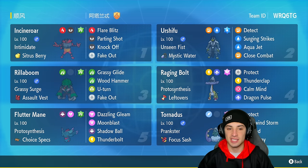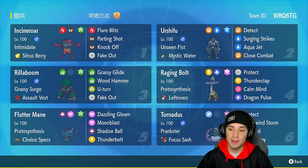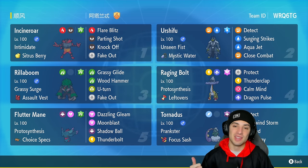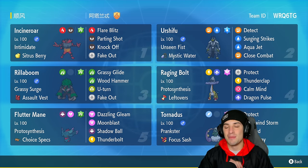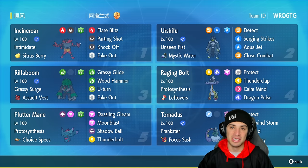The team also features Urshifu, Tornadus, Fluttermane, and Rillaboom — Regulation E Pokémon you've seen plenty of times. The final Pokémon is Raging Bolt. Raging Bolt I absolutely love and I think you're gonna be seeing this Pokémon a lot on the ranked scene. It's got Protosynthesis with Leftovers, Rock and Protect, Thunderclap, Calm Mind for setup, and Dragon Pulse as its final move. The rental code is in the top right-hand corner.